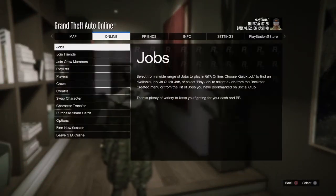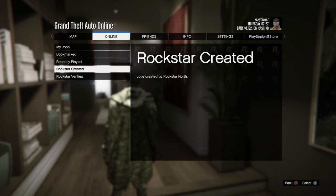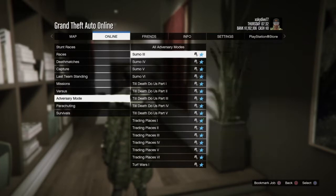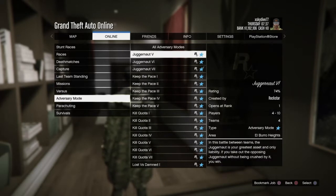You want to click Options and then go to Jobs, Play Job, then go to Rockstar Created and go to Adversary Mode. This is going to be sped up — what you want to do is find a Juggernaut mission, it could be any one. I picked the fifth one.